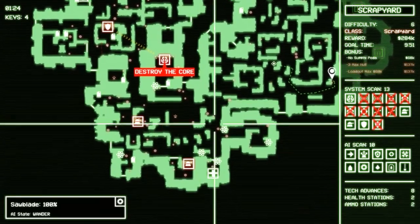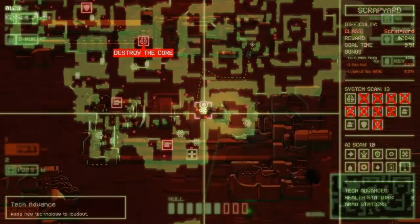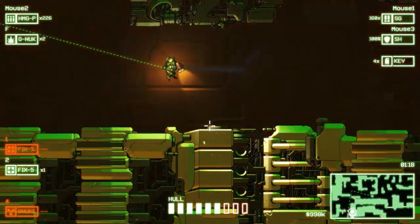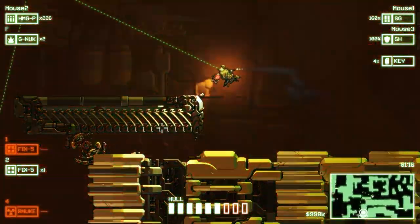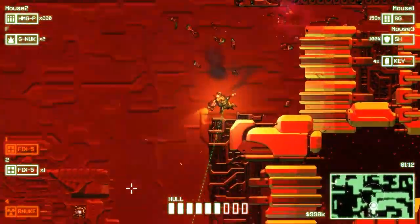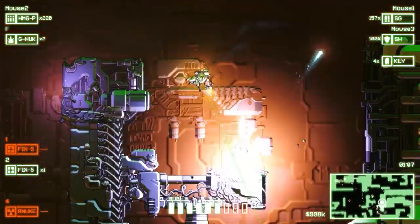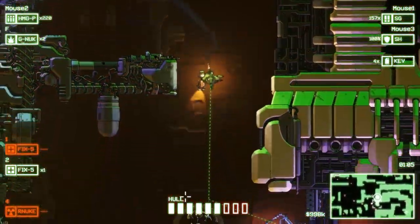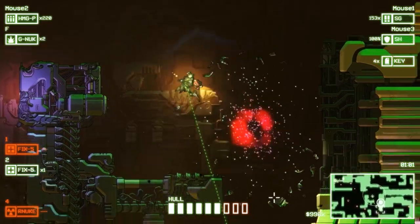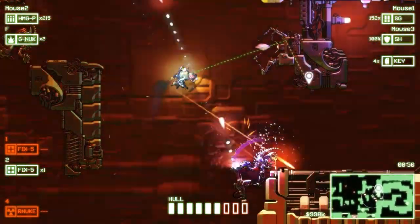We have very little left to get — a lot of science, not a lot of ways to reach it. Let's see if I can get down through here. Does that mean the nuke is super effective against the brain? I'm banking on it. How much ammo do I have left on the machine gun? Not that many shots — switching over to primary shotgun for the time being.